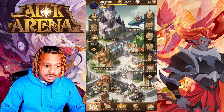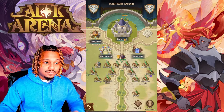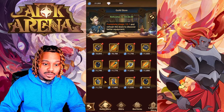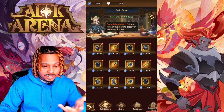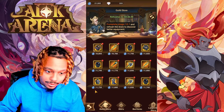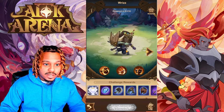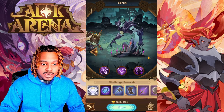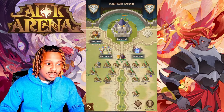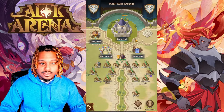Starting from the top, the first function is the Guild. This is where you can join an active community who plays AFK every single day. You have exclusive access to features like a guild store with a refresh timer and gear exclusive to guild members — lots of legendary equipment that can help you progress in your campaign, King's Tower, and anything battle related. You also have access to Guild Hunt where you can defeat Riz twice daily for additional loot, and once your guild has enough points you can take out Sorin as well.